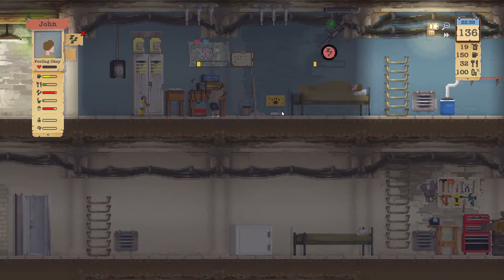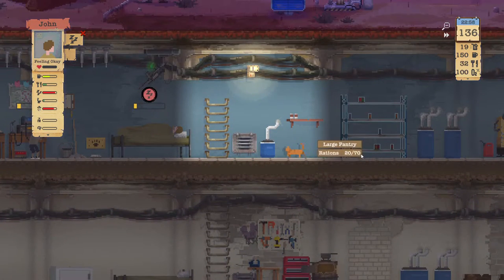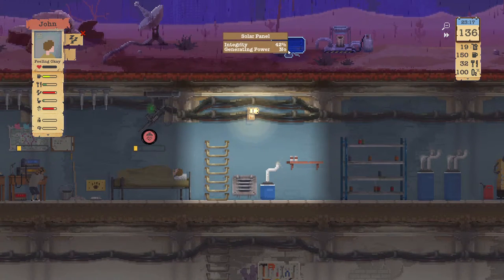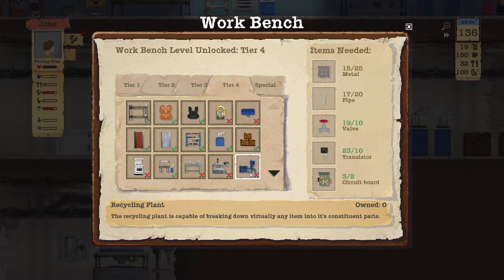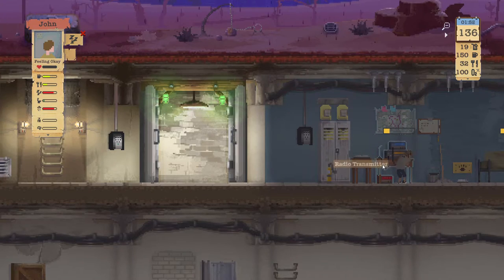Solar panel is always nice - let's see if we can upgrade that. Let's focus on the recycling plant. Circuit boards we're fine on, we never use the valves. So we need pipes and metal - that's all we need at this point. Let's see how much closer they're going to get.